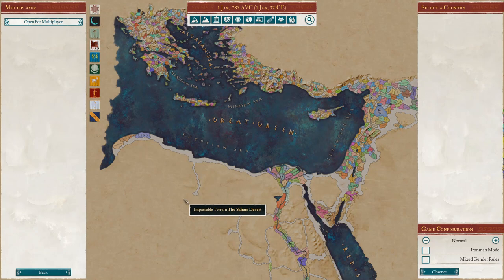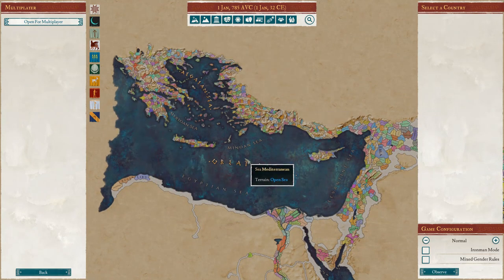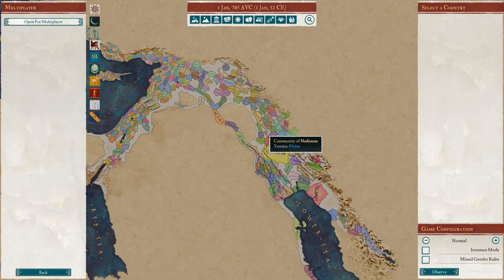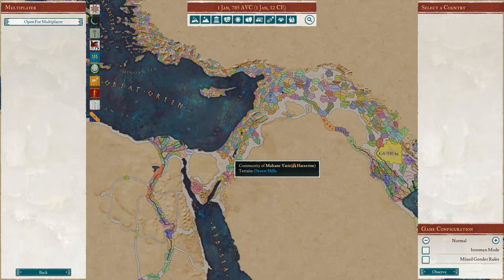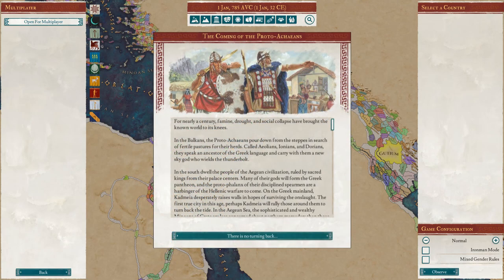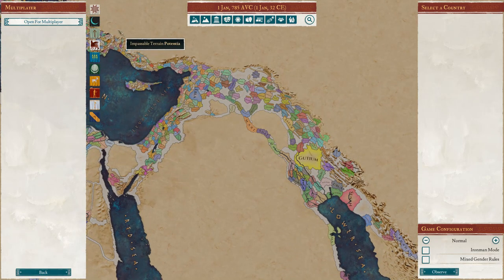It gives you the world of the Bronze Age — Greece, the Nile Valley, Mesopotamia. Features include a detailed map with over 7,000 provinces, expanded trade goods, custom decisions, reworked military units, custom artwork for decisions, and much more.